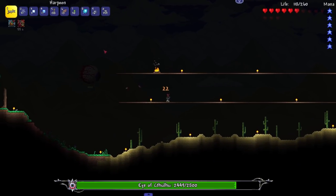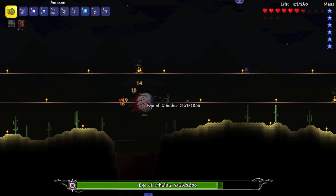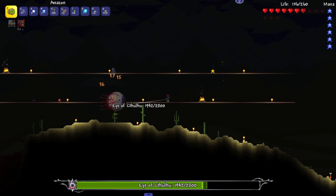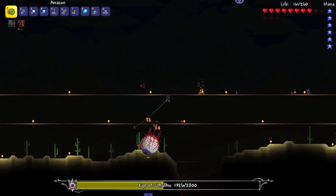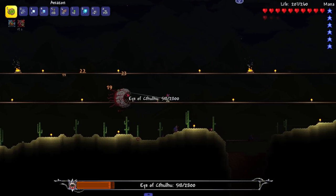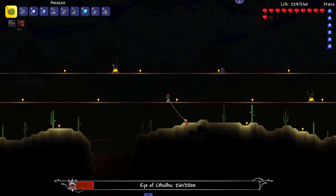Maybe I'll try this - it's normal mode. If we do this then I could maybe make some crazy stuff. The Amazon staff is actually really good - what the hell! How come I couldn't get this during the shark fight? This is such a good weapon to have against the Eye of Cthulhu.